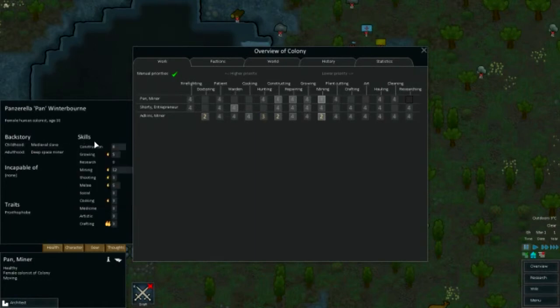Let's run this next guy — age 33, Pan the miner. He's got outstanding mining, so he's going to be priority one for mining. As you can see, a 12 — that's really high. He's also a grower, so if there's no alert, we're going to do two on growing. He's a good shot as well, so hunting will be a three. Can he cook? He can cook, which will be a two. Growing is very important — if there's no mining to do, then he'll grow. Construction is not bad at all. Putting all others to four. He cannot do research or artistic, so that's pretty good.